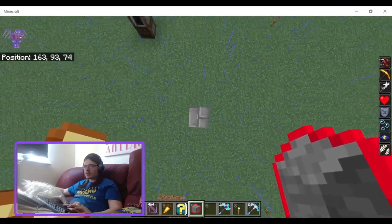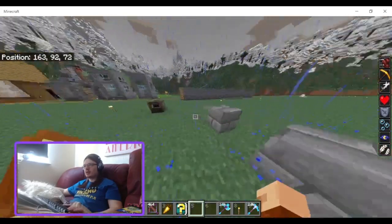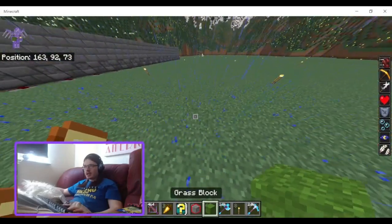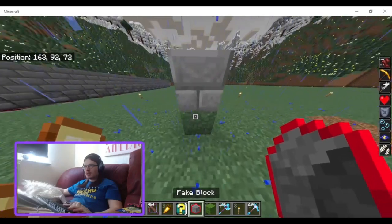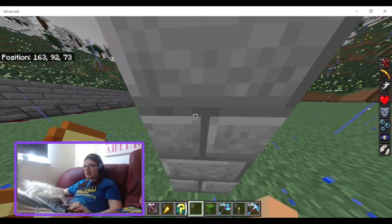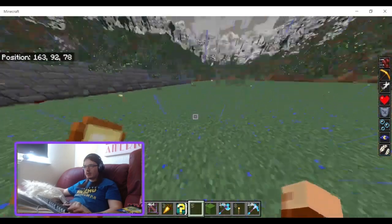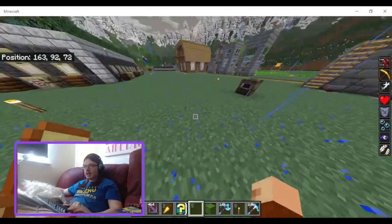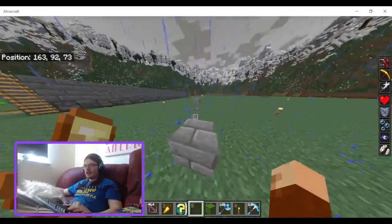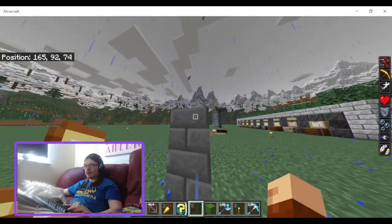Let me place it on top. I guess what you have to do is get a block there, place that on top, then break that block and place it there. Then you can punch it. It's a cool idea, but the functionality isn't great when you put one on top of another.